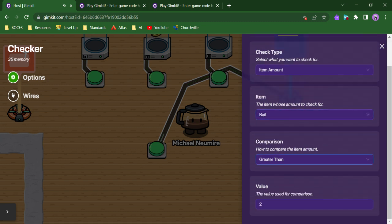When I look at my checker, I have Check One — I'm checking for an item. The item is bait. I can set it up as less than, equal to, or greater than a number. I went with greater than two instead of equal to three, because in the case that someone gets more than three, I still want to grant that as a successful condition met.